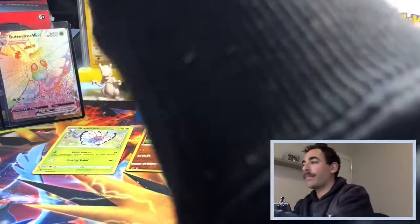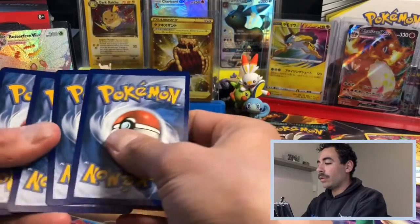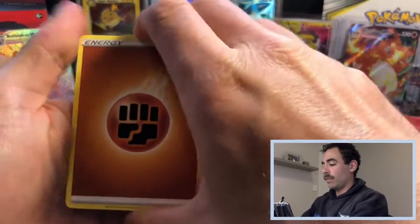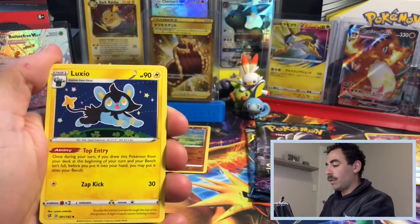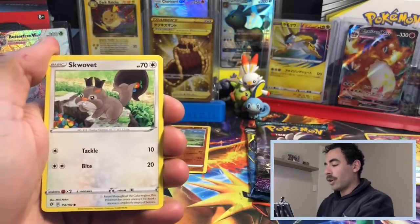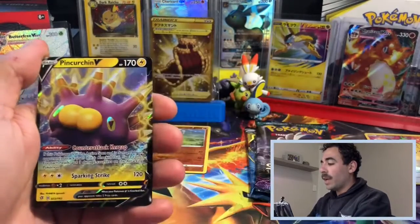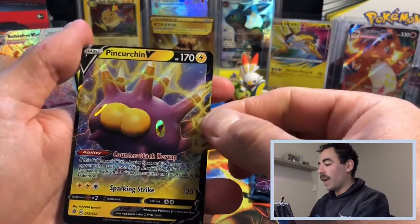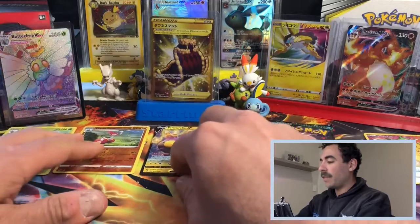Let's go with the next Rebel Clash pack. We've got a Bewear, a Snorlax — trainer card — a Luxio, a Magmar, an Electabuzz — I love Electabuzz, just remember how he sounded in the TV show — a Swablu, a Snover, a Natu, a Reverse Holo Milcery, and for the rare: a Pinsir V! Very nice — we do not have this and have not pulled this from Rebel Clash before. Awesome, we have got a hit! That is pretty decent — I was not expecting any V cards from any of these packs.